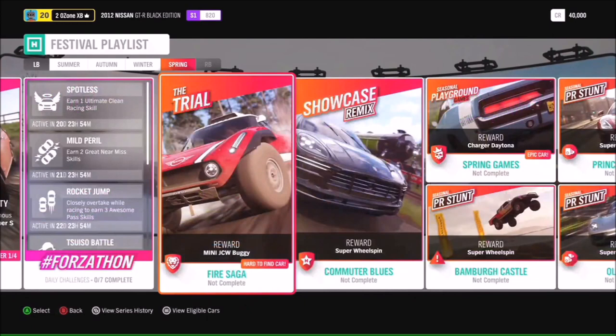There's also a chance to get the Mini John Cooper Works Buggy in the Fire Saga Trial. This trial has you driving around Edinburgh in Minis, which harks back to a movie you might have recently seen. We've also got another showcase remix called Commuter Blues where you'll be racing the Flying Scotsman but this time in a Porsche. So we've got four showcase remixes this festival playlist — two of them are brand new.